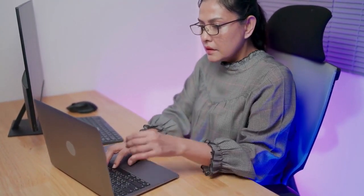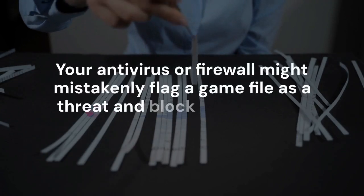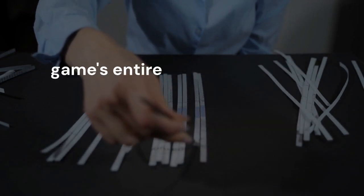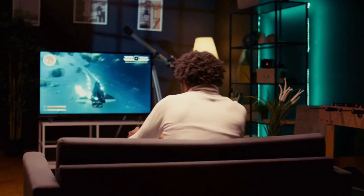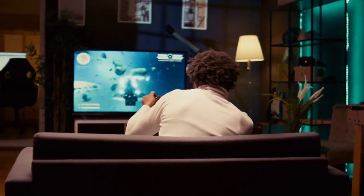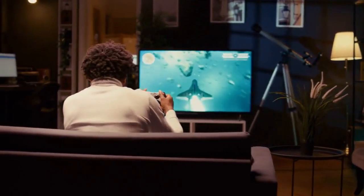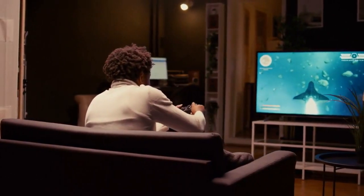Sometimes your own security software can be the culprit. Your antivirus or firewall might mistakenly flag a game file as a threat and block it. Open your antivirus program and add the game's entire installation folder to its exception or exclusion list. You can also try temporarily disabling your antivirus just to test if the game launches. If it does, you've found the problem — just remember to re-enable it afterwards for your safety.